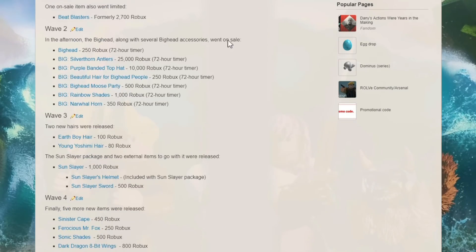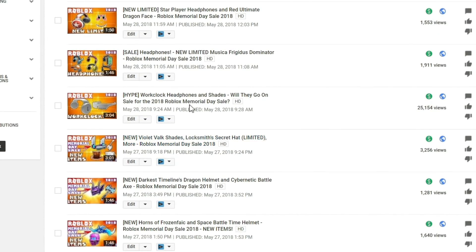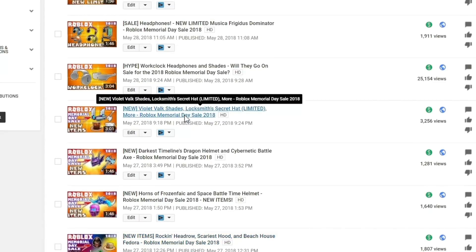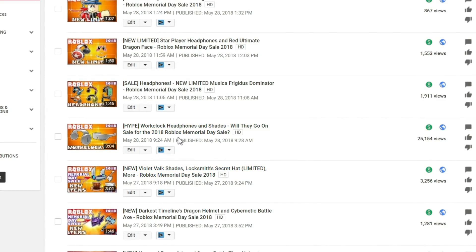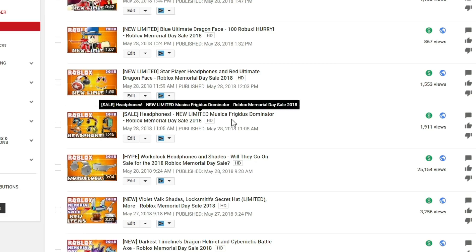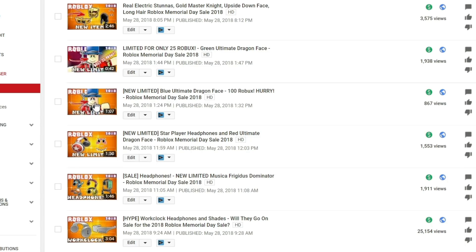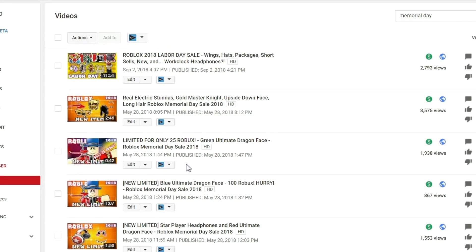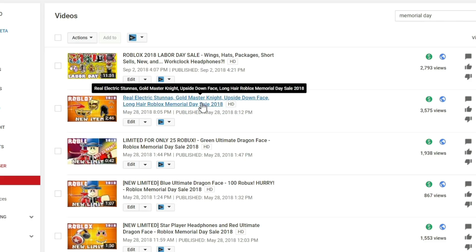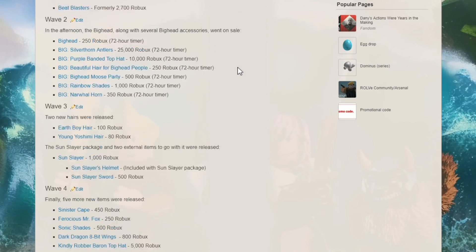Now for 2018 — we really wanted the Clockworks to go on sale for Memorial Day. It was just something we were wondering about since they had gone on sale so many previous years, but they didn't go on sale. Some people were a little disappointed. There was still really cool stuff, like the Musica Frigidus Dominator and some neat headphones. I bought the dragon faces — wore them for a while, but wasn't really into them. During Labor Day we actually did get the Clockworks, so things you expect for Memorial Day might not come until Labor Day.